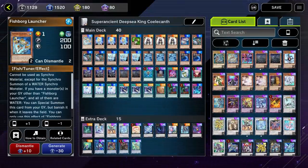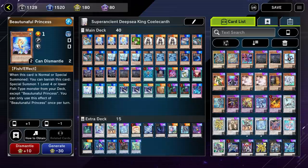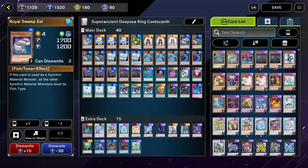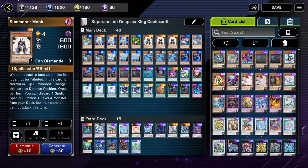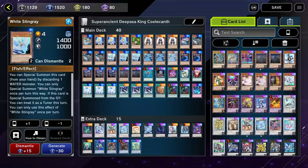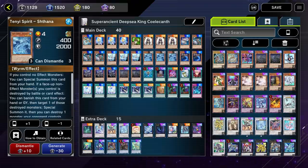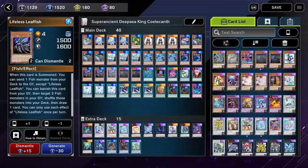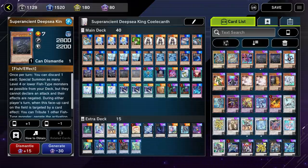Our first monster is Fishborg Launcher, a level one tuner, then three Bountiful Princess, one level three Oyster Meister, which we will pair up with our level four tuner Royal Swamp Eel. Then we have three Summoner Monks, and then following that nine extenders: three Silent Anglers, three White Stingrays, and three Shethanas. Following that, two Buzzsaw Sharks are one-card XYZ, and then three Lifeless Leaf Fish. Then our last two monsters, Super Ancient Deep Sea King Coelacanth.